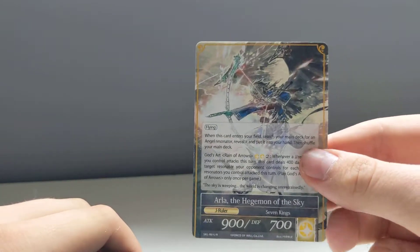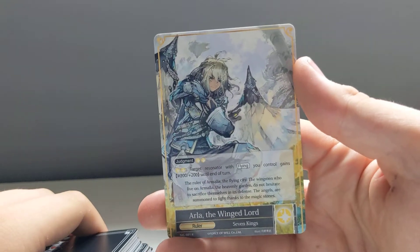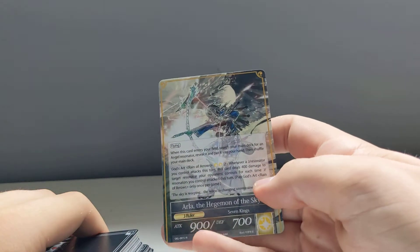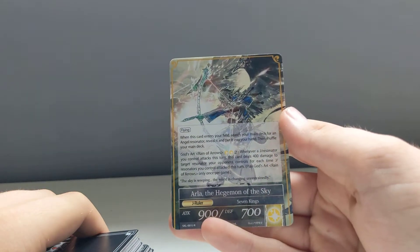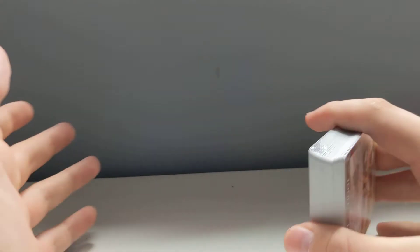For the ruler — the J-Ruler — we have Arla, the Hegemon of the Sky, and Arla the Winged Lord. This is a light deck. In most games, dark decks have a graveyard mechanic and light decks tend to have a different mechanic.